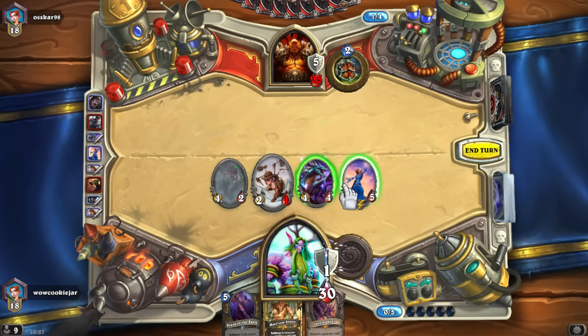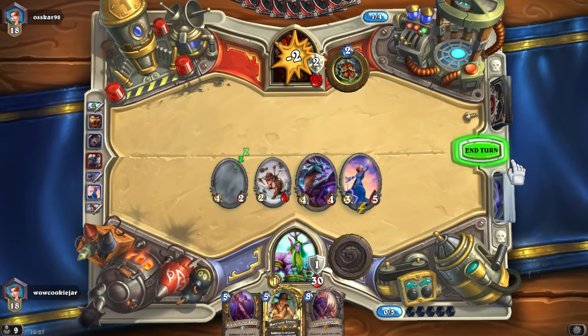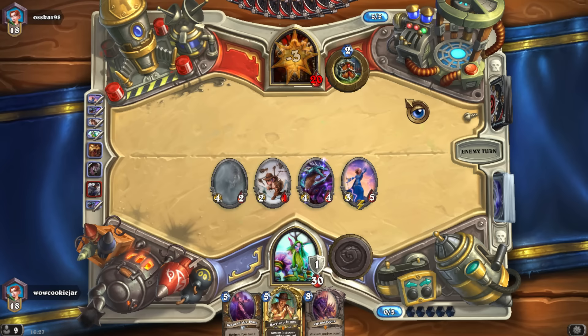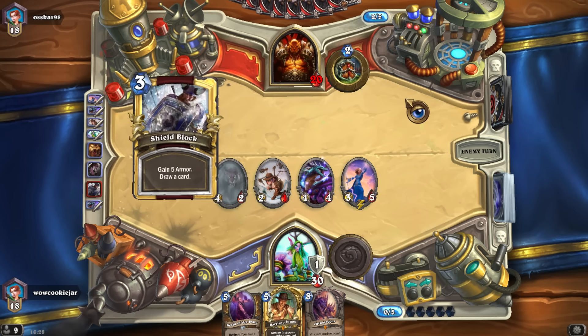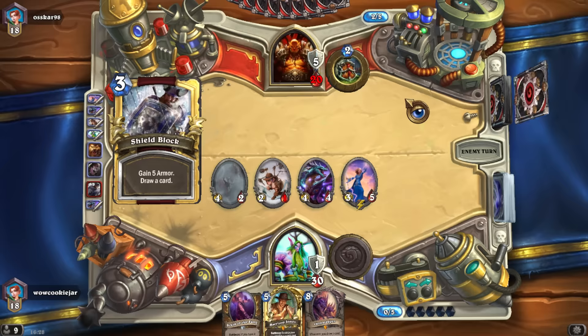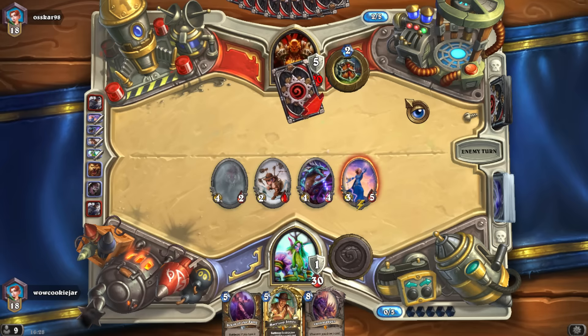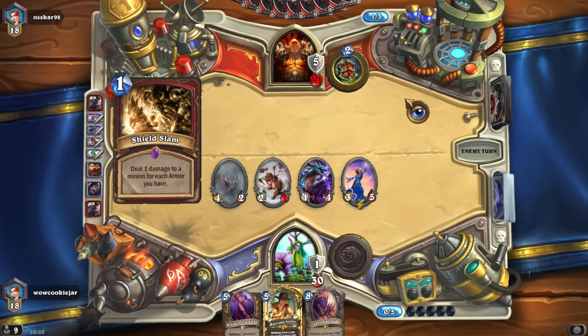Is he gonna Brawl next turn? If I put out Jungle Panther — you know what, I would rather he Brawl right now than when I have Kel'Thuzad and loads of stuff on the board. If you're gonna Brawl me, Brawl me now — this is the time. I'm actually okay with how this game is going so far. We do have a weak turn six and seven — we'll see. I'm not playing Druid of the Fang next turn — I'm really afraid of Brawl.